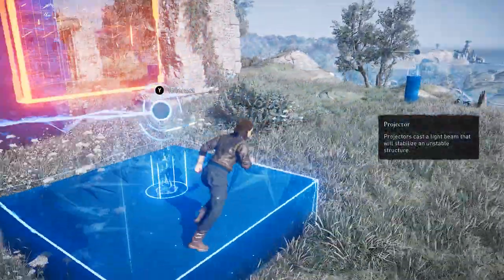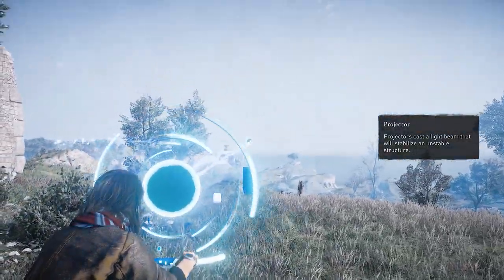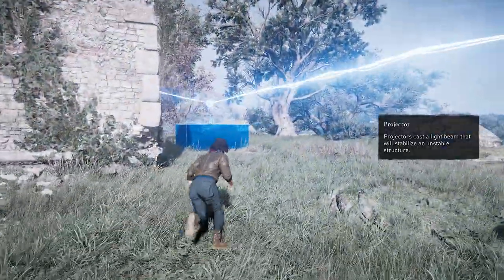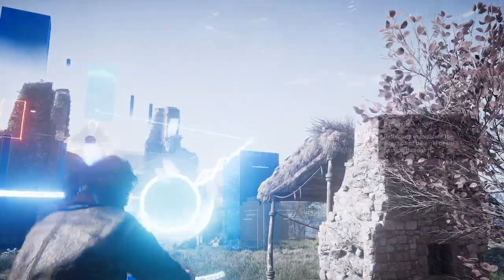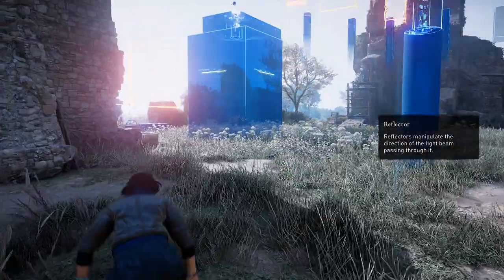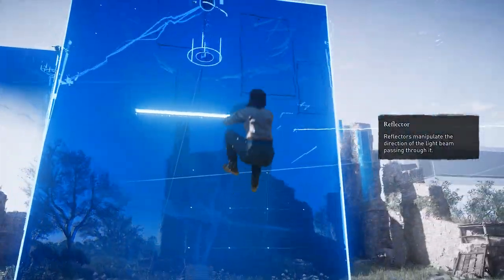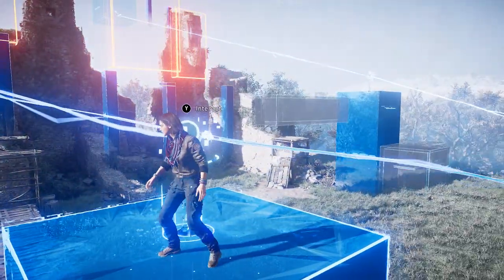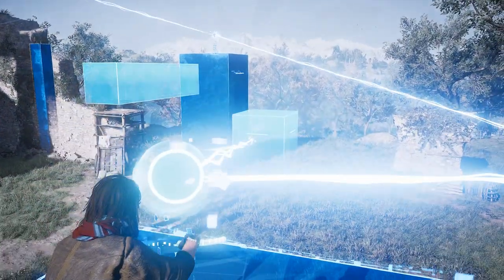Okay, so first you want to get to this right here — the projector. You want to beam it to this one over here. Once you beam that, then that's going to beam over here. You want to make sure this goes here to the reflector, or a splitter or something like that. Anyways, once you do that, you want to point this one over here to this.